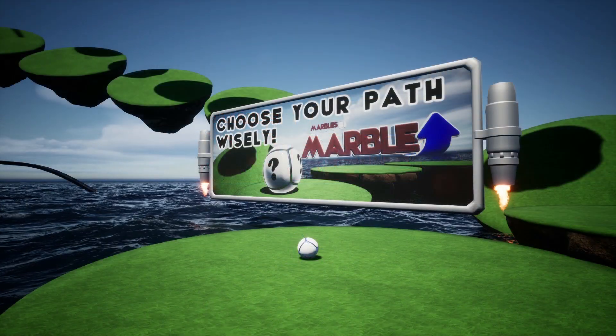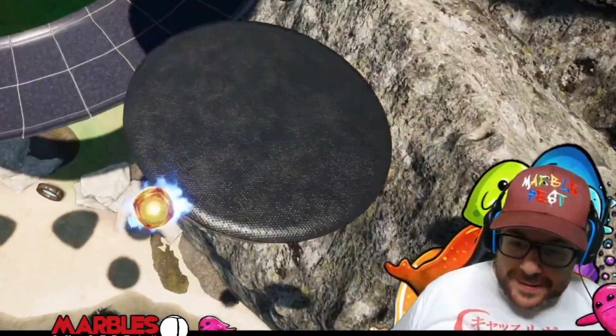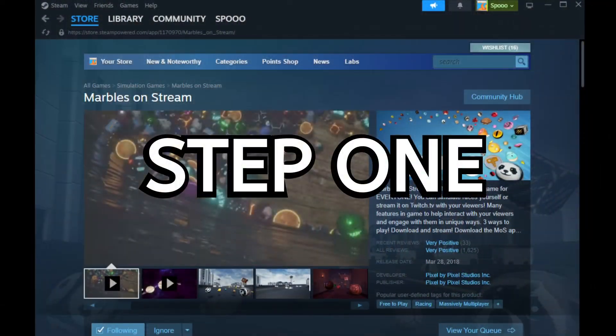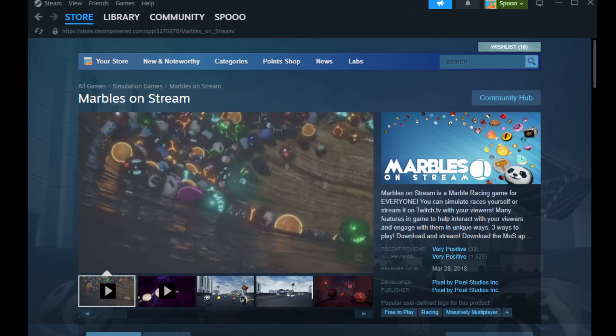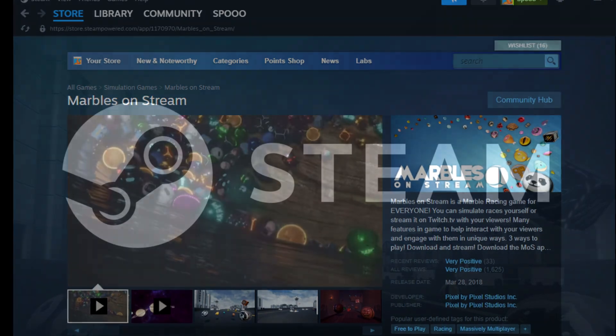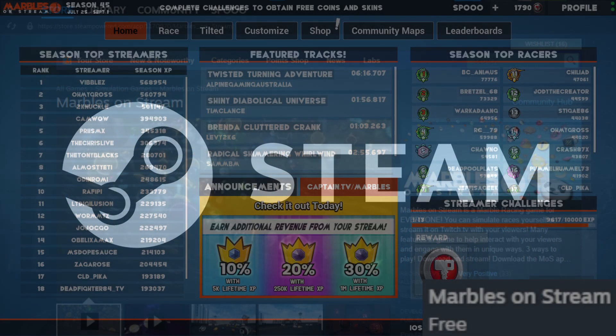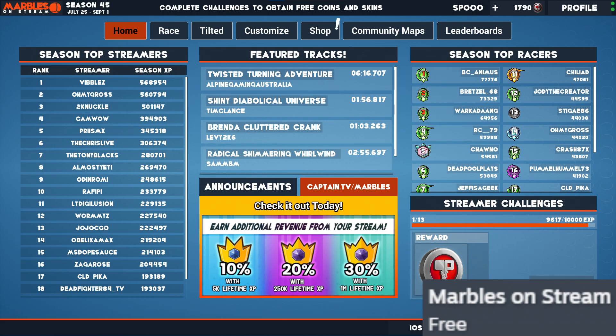In this tutorial, we will dive into Marbles on Stream and explore the Brain Lair to discover the challenge-filled game of Marble Up. Step 1: Download and access Marbles on Stream. To get started, download Marbles on Stream from Steam, available on PC. Once installed, launch the game and log into your account. It is all free.